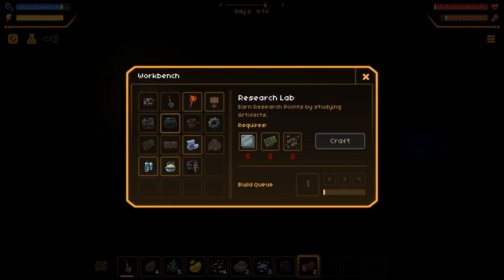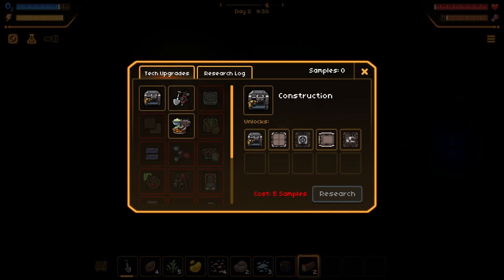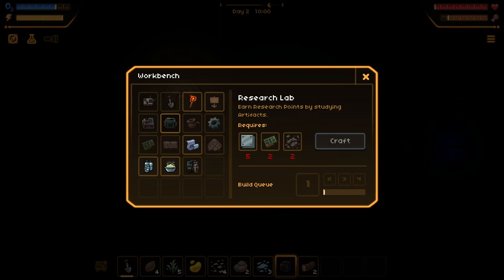Mechanical parts for something. Earn research points by studying artifacts - I have an artifact but I don't have any samples. Do I make the research lab? Metal plate - how do I make a metal plate? Scrap metal, electronics which are here, and a smelter - I'm probably going to need one of those. Four scrap metal and four rock - I need two more rock. I wish I could pin these recipes.